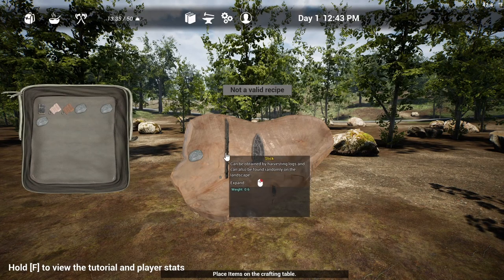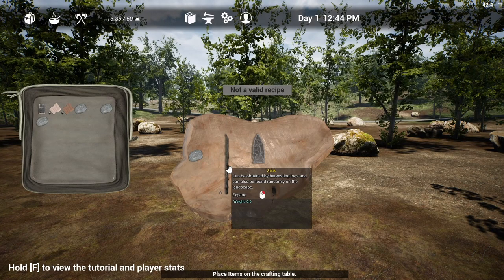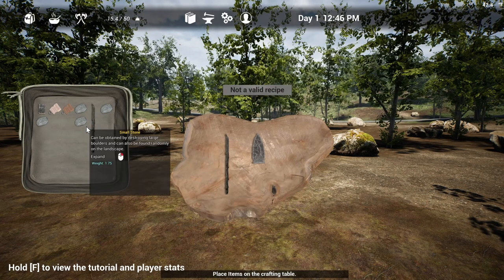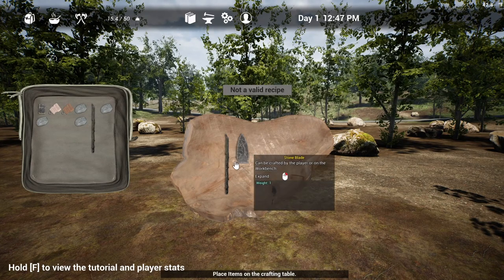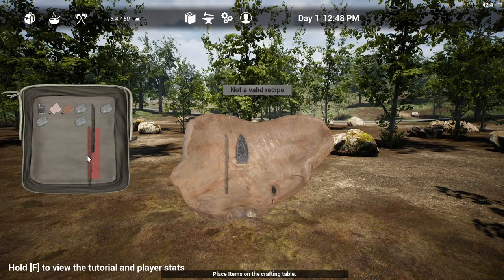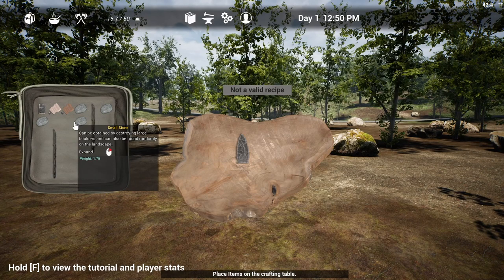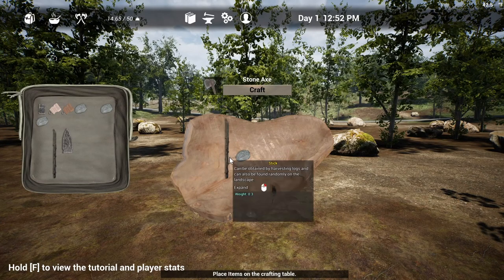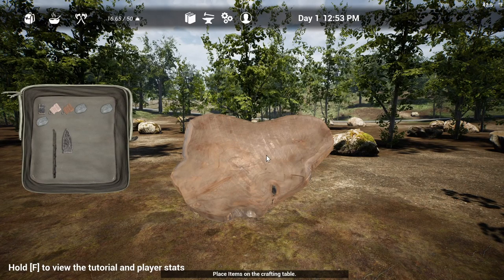Let's see if we put another rock. Well, there's actually two sticks here, so let's split that — we only need one for crafting. Still not anything valid. I was thinking maybe it was because I had two sticks and it wasn't working. How about just a rock and one stick? There we go — we got our stone axe. We'll need that for chopping down trees.